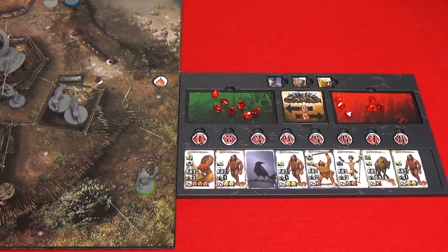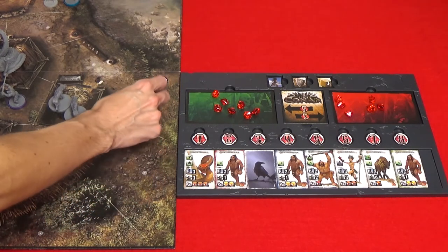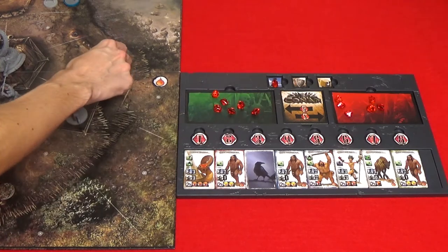A unit can gain at most extra movement points equal to its base movement value during each activation. This benefit can be used before or after an attack, and only during the overlord's turn. So if I activated the green Pict hunters, I could use my free movement points to move two, then pay one extra gem to move another space.